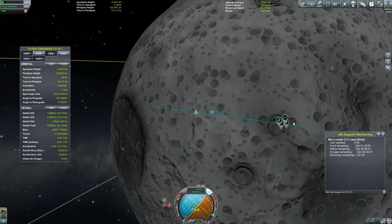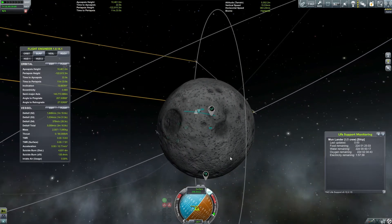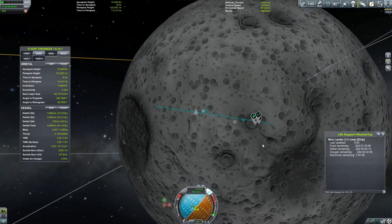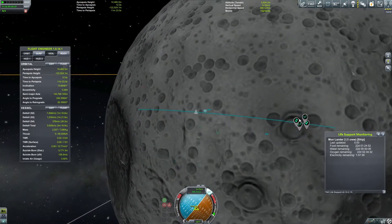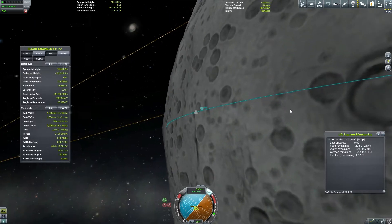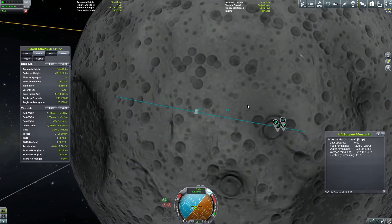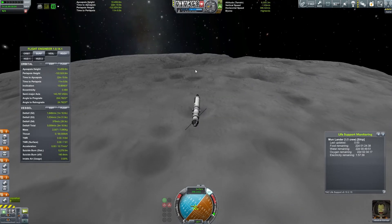Specifically, Reaction Systems Limited wants me to get some information from here. Now, also down here there is a second site that we are going to need to do something at as well. I haven't really tested out how we're going to do that one. So Reaction Systems Limited wants me to get EVA reports and surface samples for those locations. It looks like we're landing in that crater there.